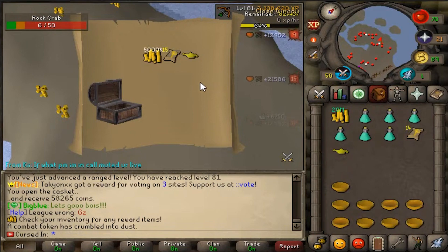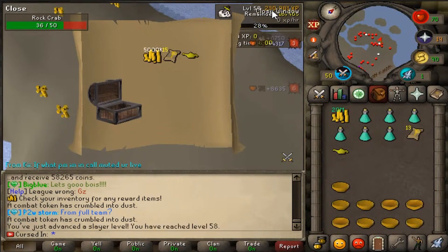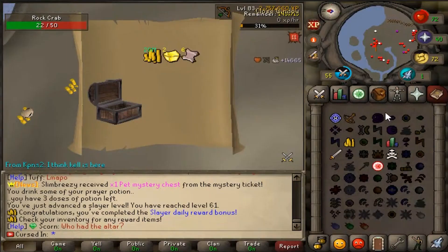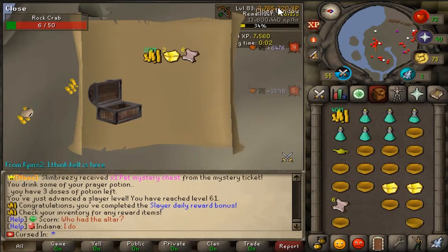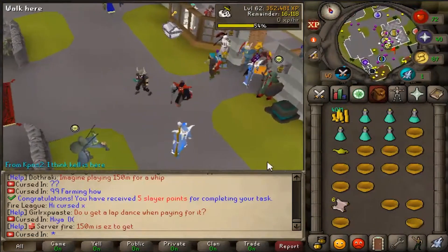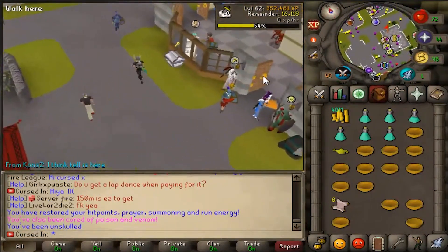That is our Rock Crabs task done. We get some Combat Tokens — great, we can level up our range faster — and an Experience Lamp which we'll use later. That's a Slayer reward completed: two-point Mystery Chest, 20 mil cash, and 40 mil cash. In the Donator Ticket Shop there's a lamp that gets you a 99 — I should have done that! Oh, that would have been such a better idea.